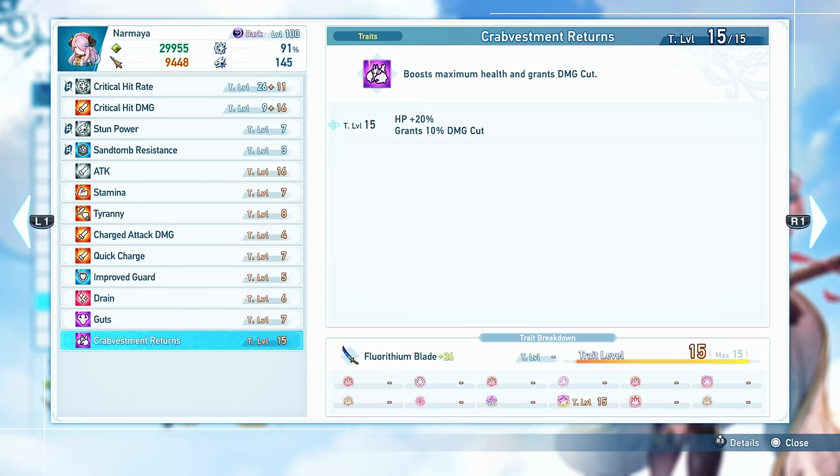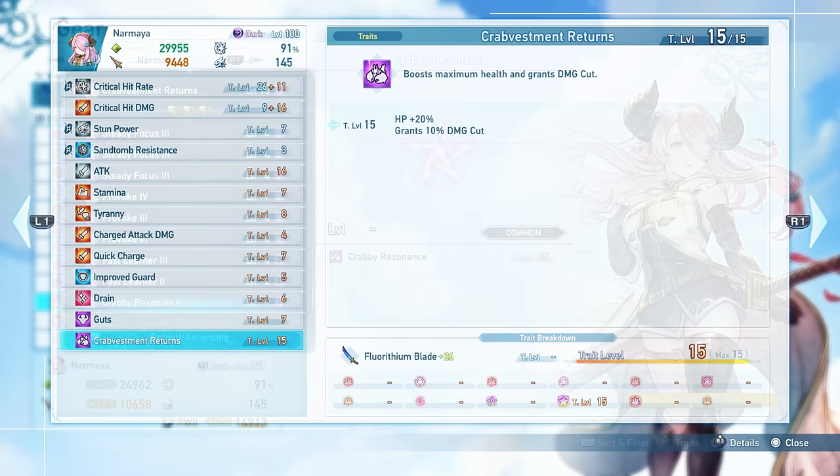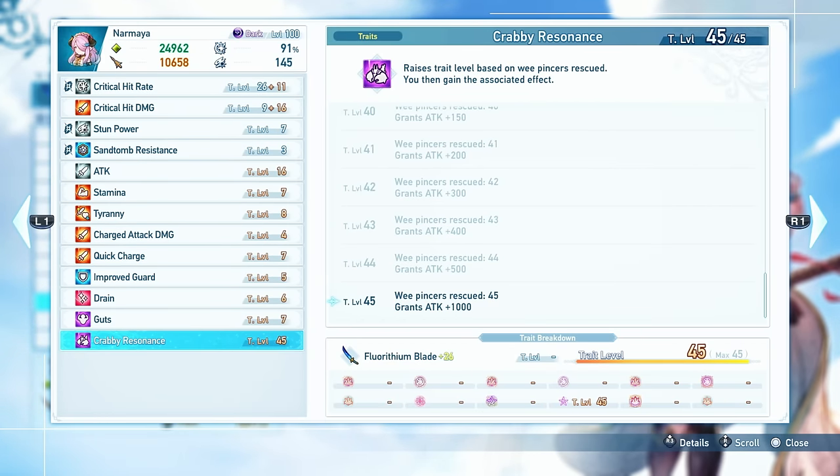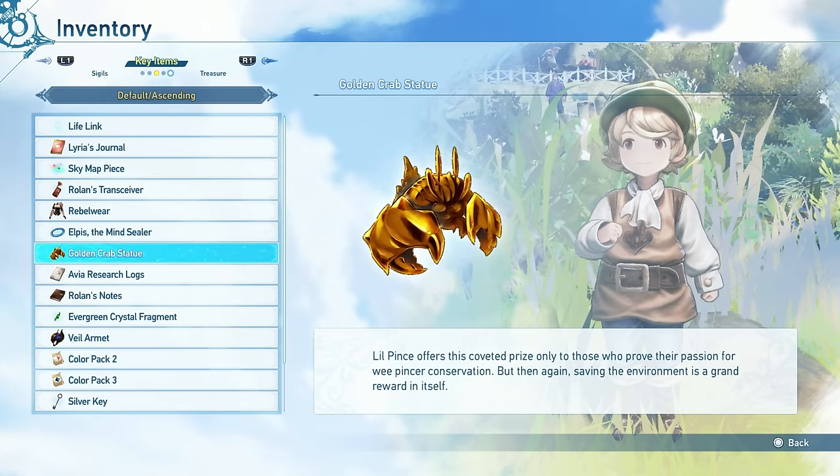Also, by having all 45 crabs, you will reach the maximum level on the Crabby Resonance sigil, which gives you plus 1000 flat attack — also pretty good. For all 45 of them, you do get the golden pincer statue, but it seems to just be a completion item; I couldn't do anything with it, at least not immediately. So maybe when I'm releasing this video there is one more thing to do with it. But the important thing is you've now found all 45 Wee Pincers and can stop obsessing over it.